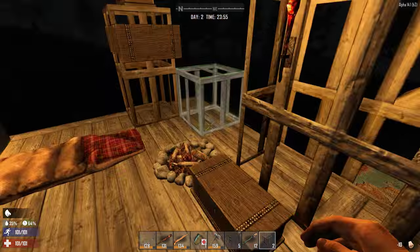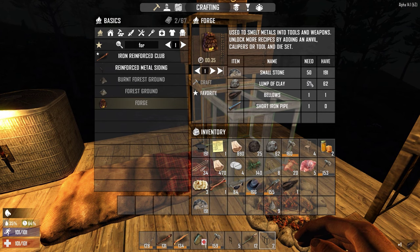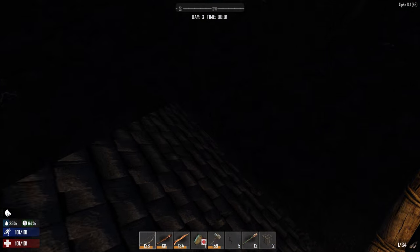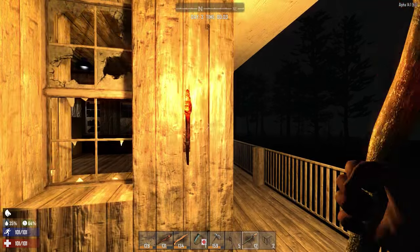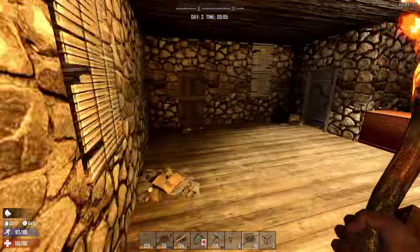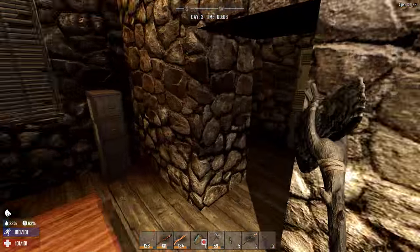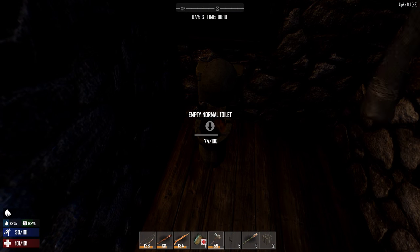Now we've got the bellows. What do we need for the forge? We need another short iron pipe — gosh darn it. I know where I can get one: if you have a wrench you can get them from here, and you can get short iron pipes from breaking a toilet. Let's come down here — I know it's a little dark, let me put some light up. There are the toilets. We break this up and it should give us a pipe.